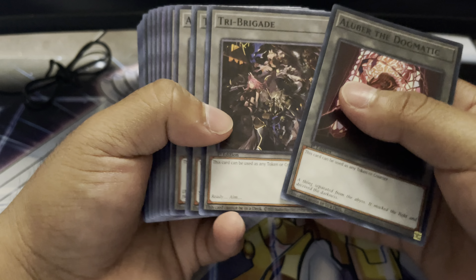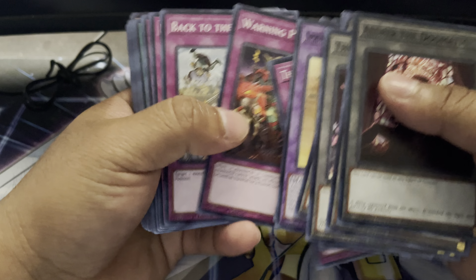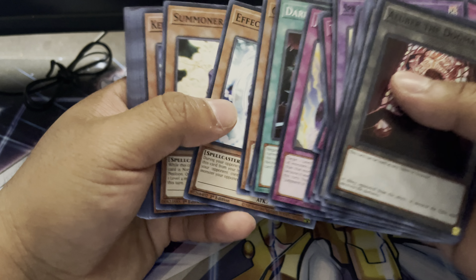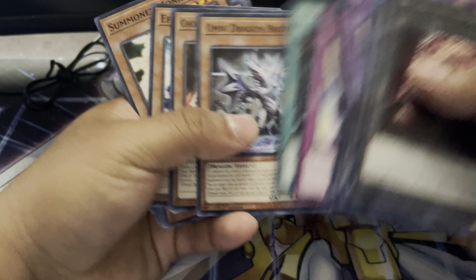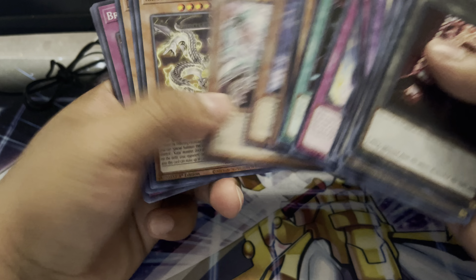So that's pretty much it for the Alba Strike Structure deck. Overall, there are some really great cards, especially when it comes to the reprints such as Back to the Front, Dark Ruler No More, Call by the Grave, and also just the good hand traps that come in.